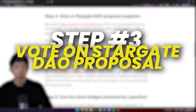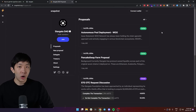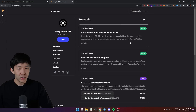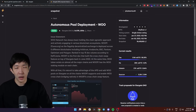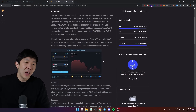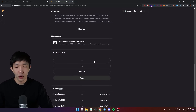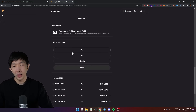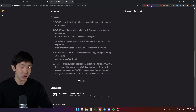Step three is to vote on the Stargate DAO proposal snapshot. Go back to the stake page and you'll see a governance forum and a 'Vote on Snapshot' link. Go to the snapshot link and you'll have all the active proposals for the Stargate DAO. Open up any of the active proposals, connect your wallet, and depending on how much STG tokens you have staked you will get some voting power. We don't really have to worry about how much we have staked — we just need to participate in order to get the airdrop, so just go to the voting page and cast your vote.